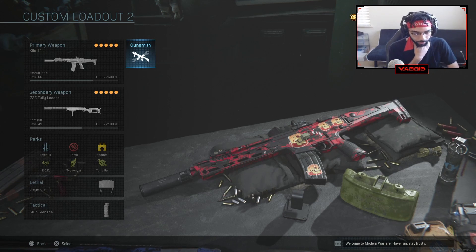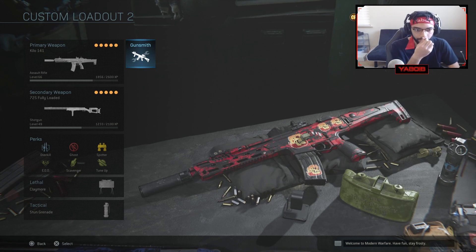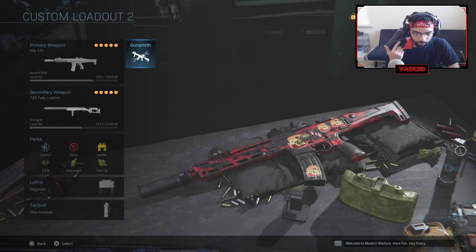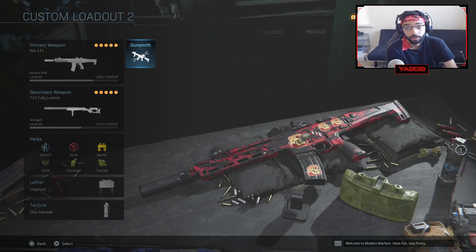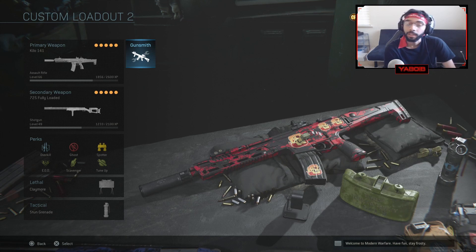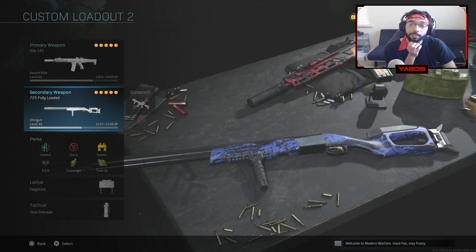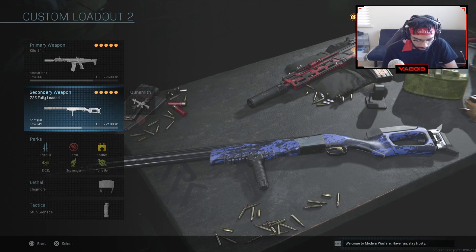So here it is: 725 shotgun — increased ADS and hit-fire spread, reduced damage range. So it did get a bit of a nerf, which is nice. M4A1 assault rifle — reduced damage range, small recoil increase. Assault rifles: increased hit-fire spread, reduced effectiveness up close, less damage at long range for full-auto 556 rifles. Because those things were just melting — the Kilo and the M4A1 were absolutely melting.